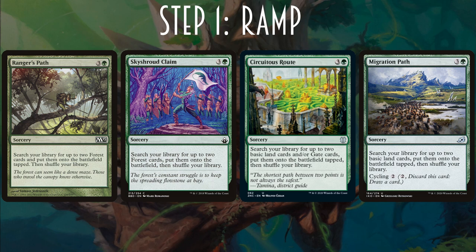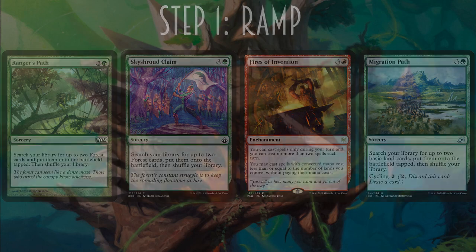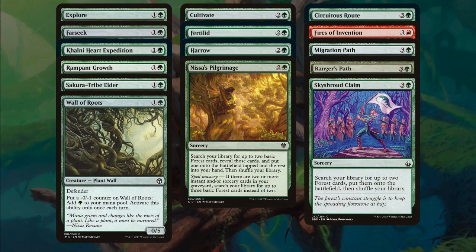Not really ramp but synergizes with the deck — Fires of Invention allows you to double spell. You can cast spells only during your turn, no more than 2 spells each turn, but you may cast spells with CMC less than or equal to the number of lands you control without paying their mana cost. This may seem like a lot of ramp, but as long as you keep casting Pylath, it won't feel too bad — Pylath brings in all the 0/1s equal to your land count, going from 6 to 8 to 10, and even if Pylath doesn't die, the ramp just keeps pumping up your board.